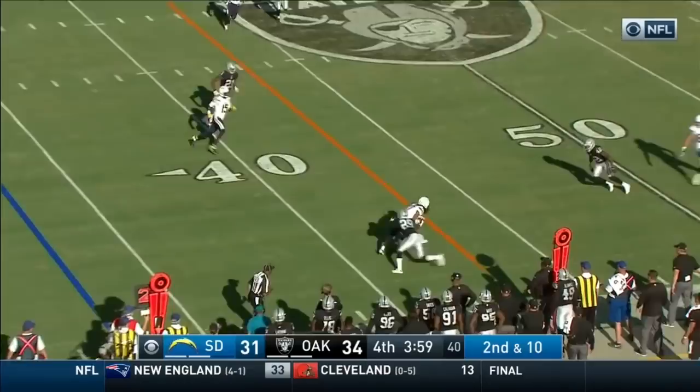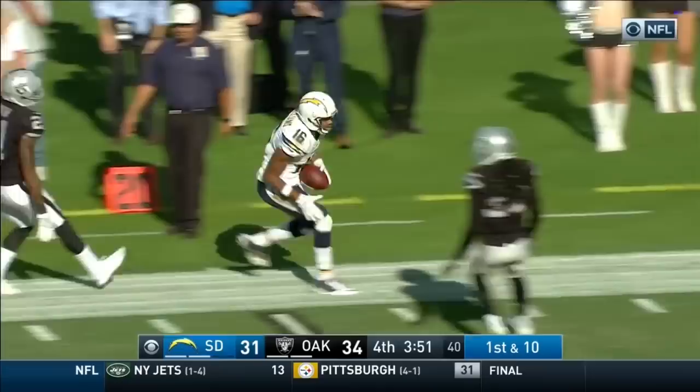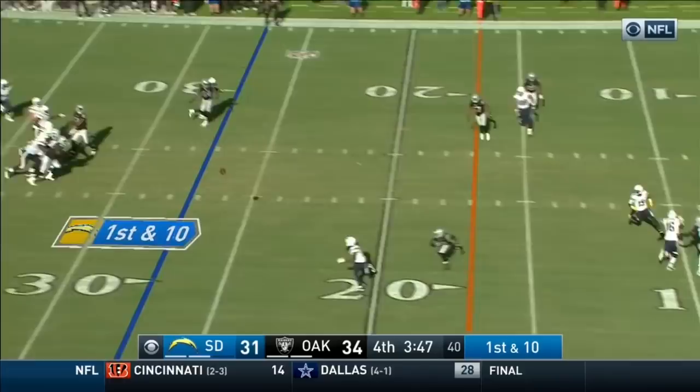Here's Rivers looking left down the sideline — wide open. He underthrew Tyrell Williams, who caught the ball — a better pass and it's a touchdown. Gordon alone back to Rivers left. Rivers claps three times, Slauson takes the snap. Ball got tipped or just fluttered — caught anyway by Benjamin, tackled immediately. Rivers in the shotgun, looks over the Raider defense, loves it, finds a matchup he likes.